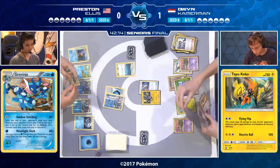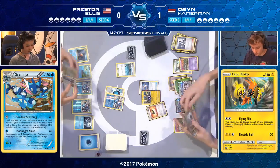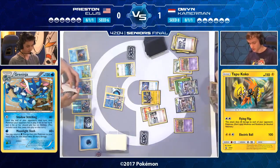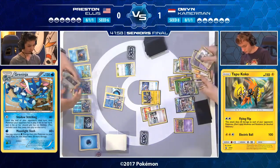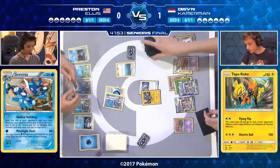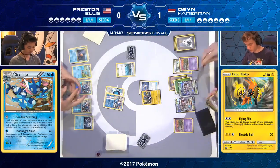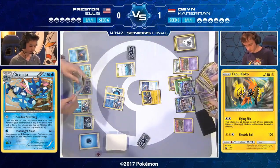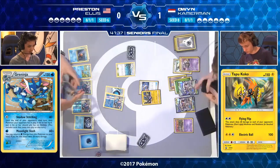Even if his Garbodor gets KO'd, Owen's got a Trubbish ready to evolve. The Double Colorless discard is painful though — Preston's got two Enhanced Hammers. If Owen discards one and both Enhanced Hammers come down, he could be stuck with just one Double Colorless for the game. He doesn't want to see any more Space Beacon from Starmie or Giant Water Shurikens next turn — Preston is threatening at least two Giant Water Shurikens from the Greninja Break. Owen retreats the Tapu Koko and picks up the KO on the active Greninja, probably using Armor Press. Even though First Impression does more damage, Armor Press still KOs and reduces damage taken by 20.